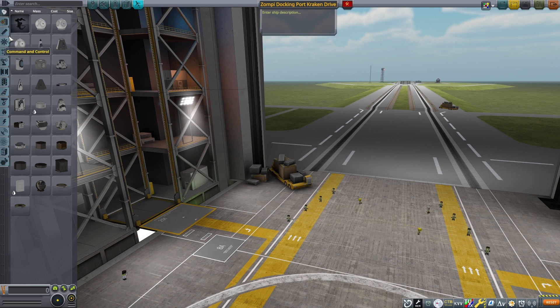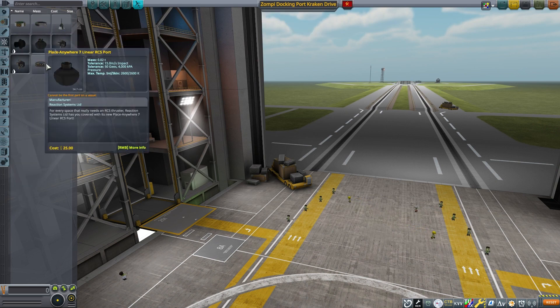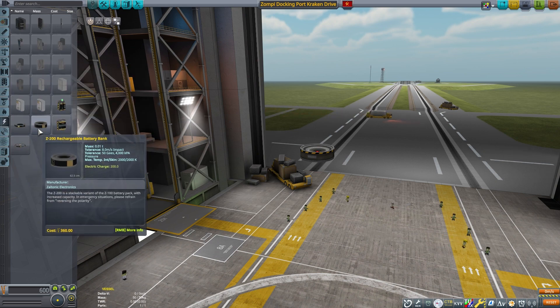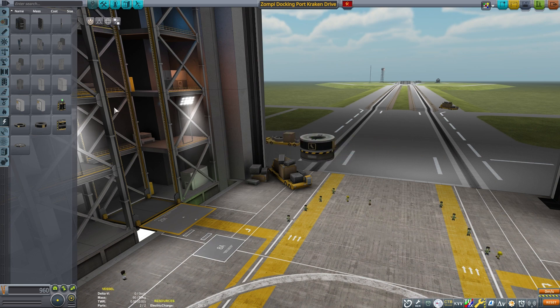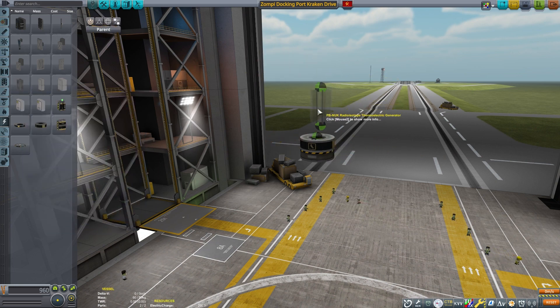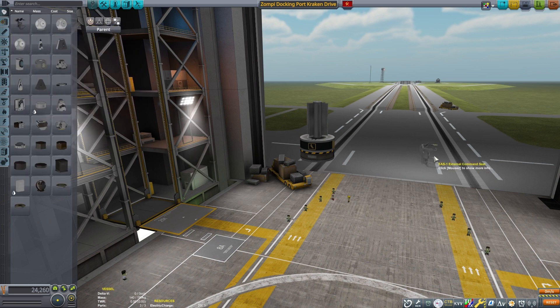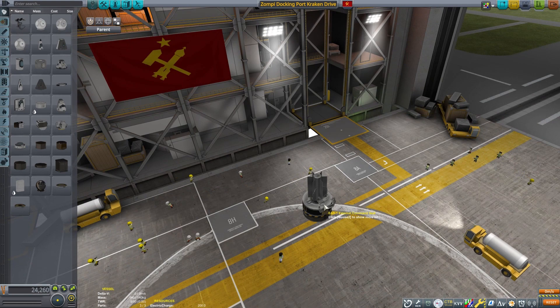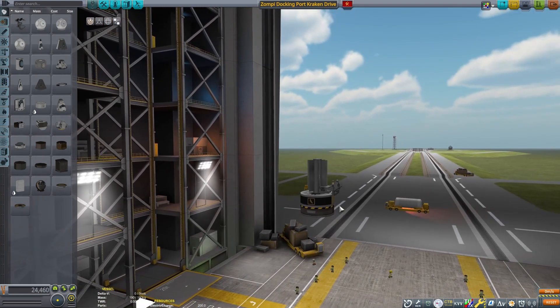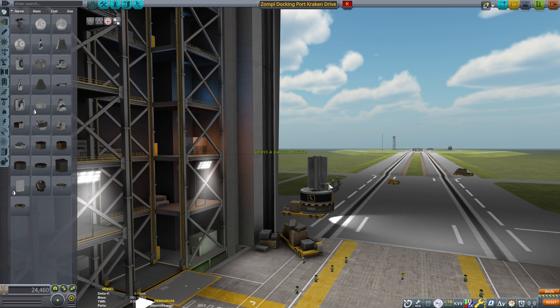This is the newer style Kraken drive — the Zompy docking port drive. I remember when Zompy posted this on Reddit showing how he actually did this, and remarkably this is an extremely simple, very effective Kraken drive. I don't know why no one found this any sooner. It was about a year ago that he discovered this — it's remarkable.